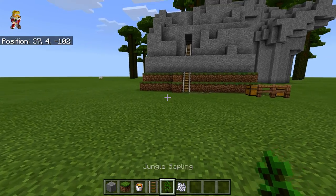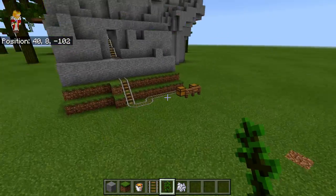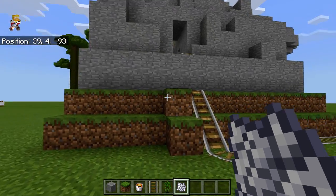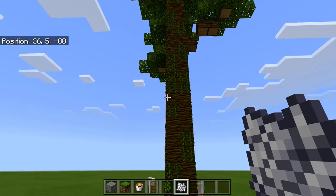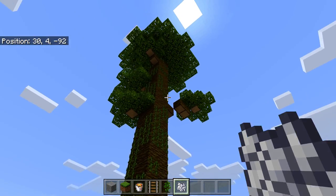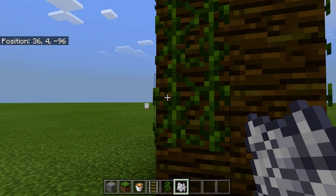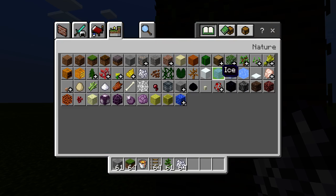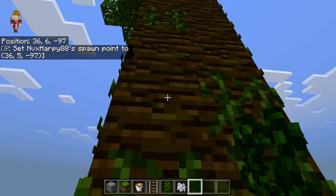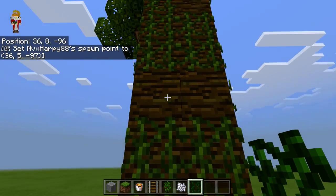First thing I think I should do is build a — whatchamacallit — a tree. Trees are very hard to remember. So we're gonna have this tree here, and I want to do some more tree parkour. This time it'll be like high level tree. It's been a while since I've played Minecraft. Boom, kaboomba — there we go. They will be able to... why did my spawn point just get set? That is odd.